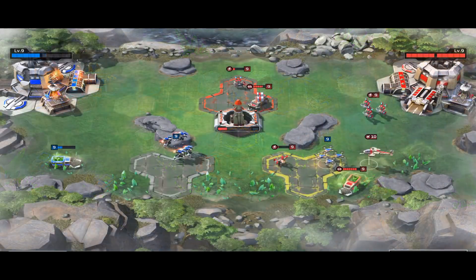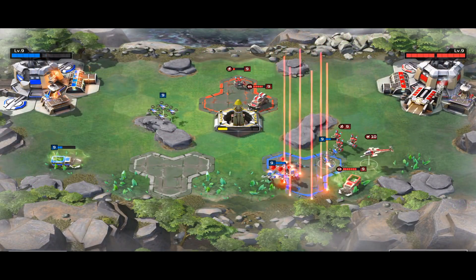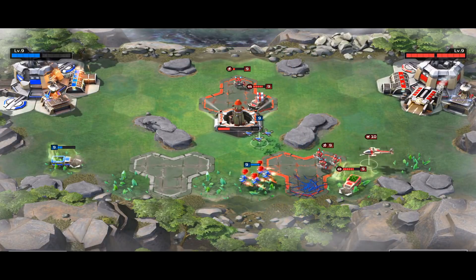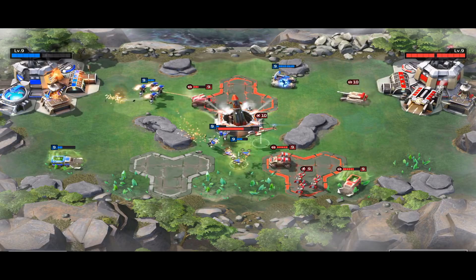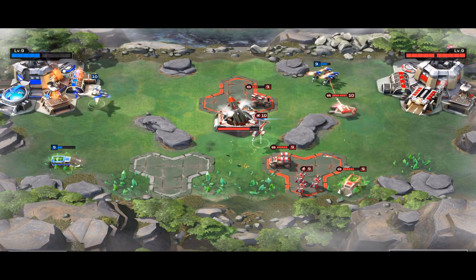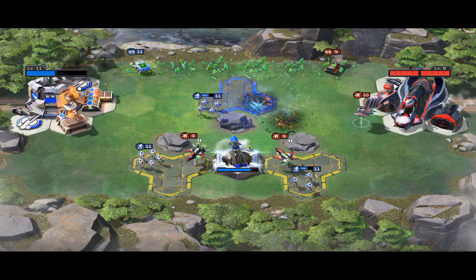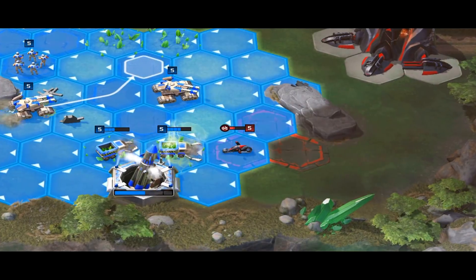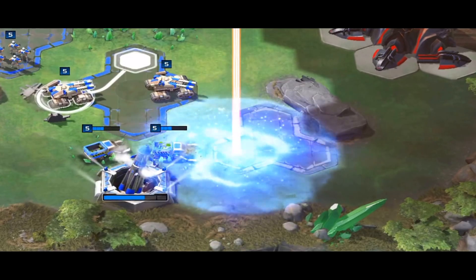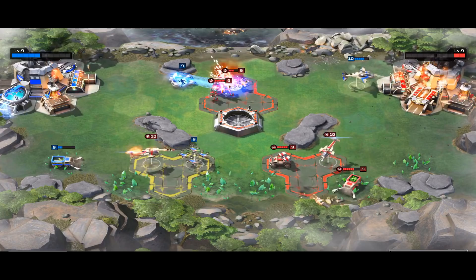The Ion Cannon does the most damage at its epicenter — the point on the map where you initially click. It deals reduced damage to adjacent tiles, and all of this damage can destroy friendly units. It's also important to note that the Ion Cannon does less damage to harvesters. Damage isn't dealt until the initial part of the animation completes, so there is a window to escape its range. Fast units have a good chance of getting out of the way, but slow units like a mammoth tank? No chance.